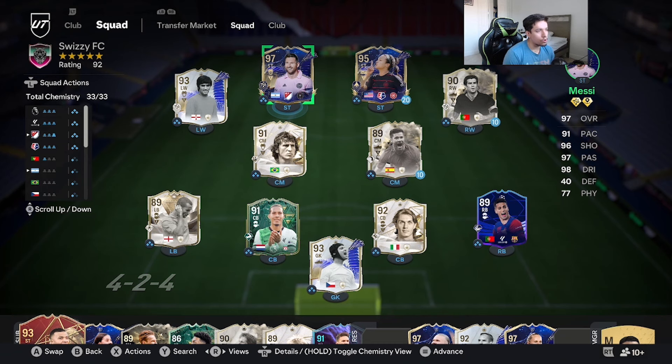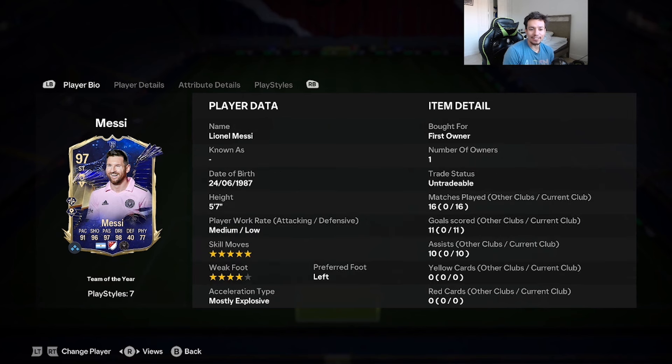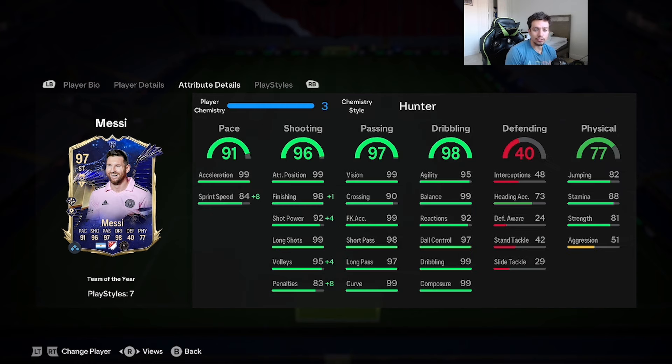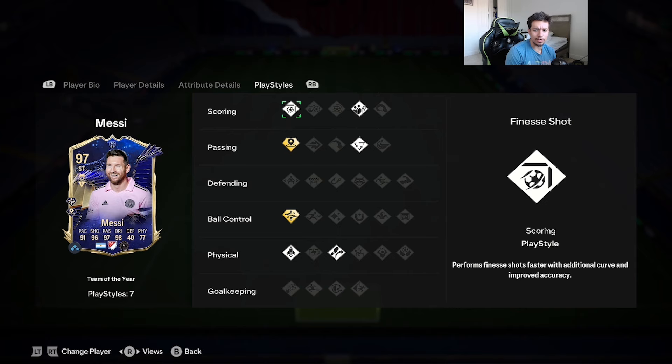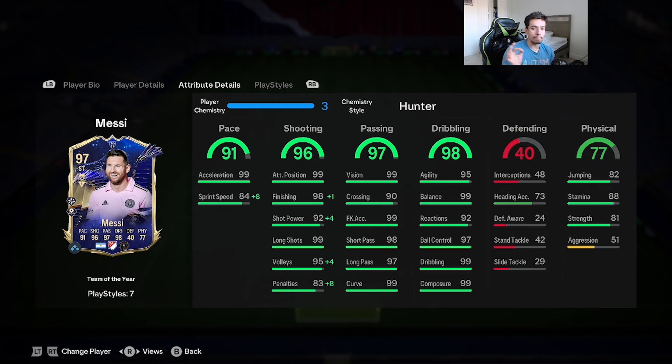Welcome to another video! The moment of truth is here — we're reviewing one of the best players of all time: 97-rated Team of the Year Lionel Messi. He's 5'7, medium-low work rates, five-star skill moves, four-star weak foot, left foot, acceleration type most explosive. Stats: 91 pace, 96 shooting, 97 passing, 98 dribbling, 77 physicality. Play styles include finesse shot, dead ball, tiki-taka, incisive pass, technical, quick step, and Trivela — all on gold or basic.